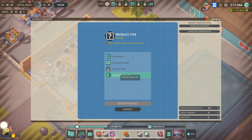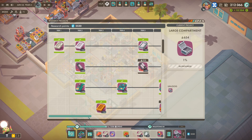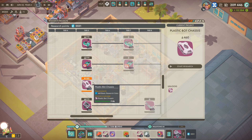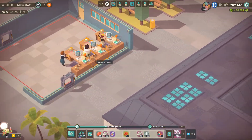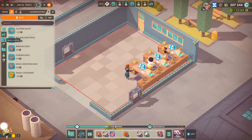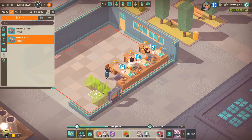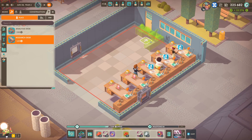Let's actually just design this first. Create new — cleaner bot. Oh, we haven't actually researched a case for it, so let's get on that. We'll do bot chassis — here we go, the plastic bot chassis will be fine for it. Let's run it forward as well. We've got loads of money so I did let the game run a little bit to build up some funds so we can buy some buildings. Conveyor belt parts research — let's do that.